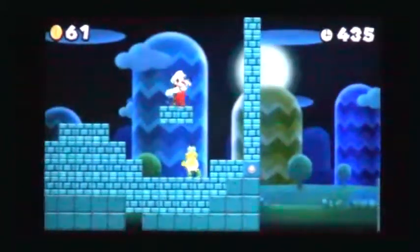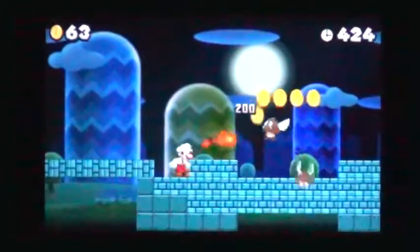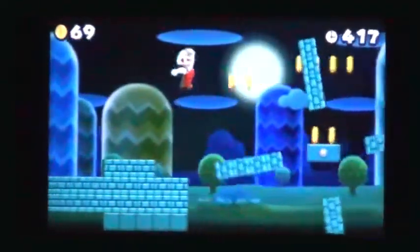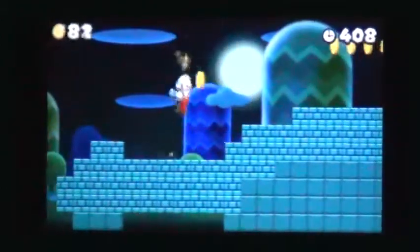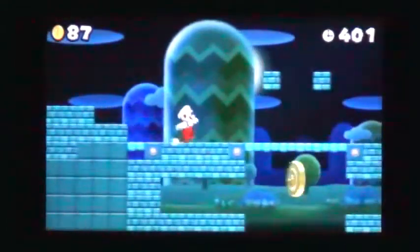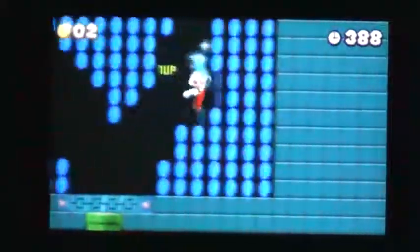Defeat the Koopa Troopa and hit the brick blocks above to reveal another question mark switch to lower the second bridge. Go past the rotating brick platforms to two floating brick blocks above the first moon coin. The second brick block contains a P-switch that opens the bridge. Fall down and enter the cannon pipe to shoot up through the first moon coin.